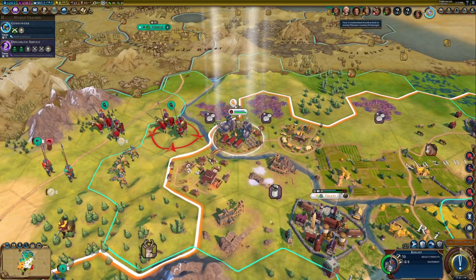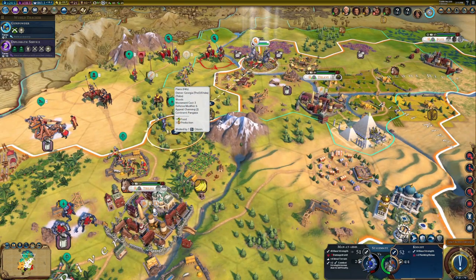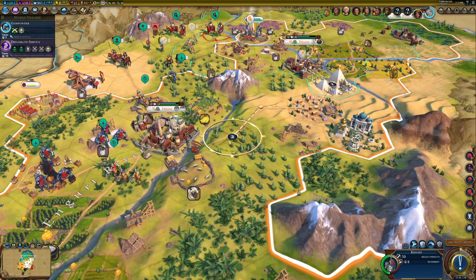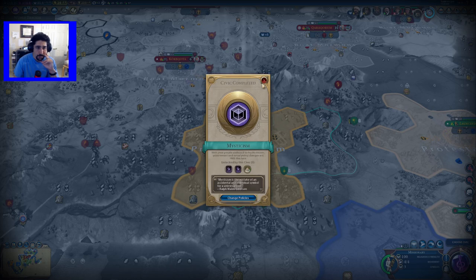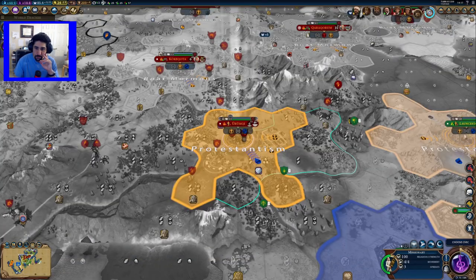This guy did not attack that guy. Well, that's a bummer and a half. Can we go around this way? Nice big population here. Got some machinery, some mysticism. We can get great scientists. We'll wait for now before changing. Go to naval tradition.